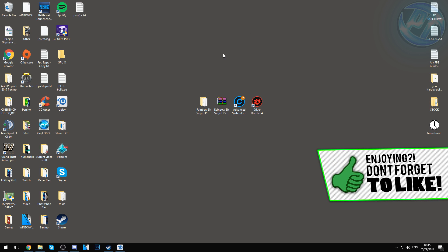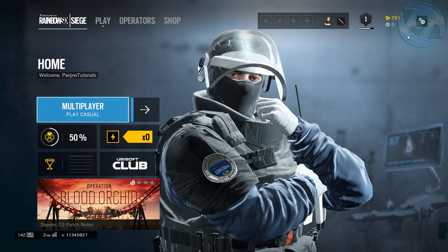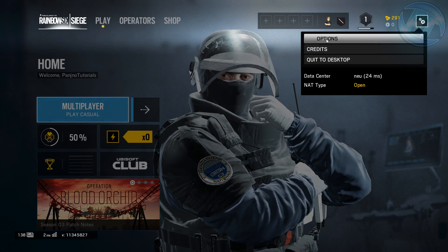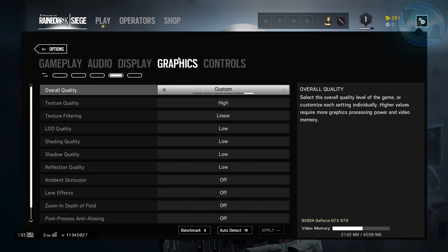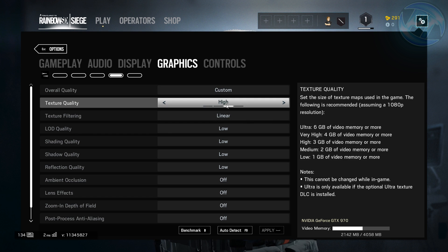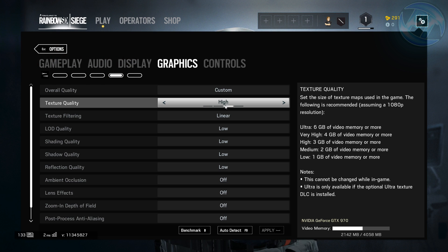Once you've got the file downloaded, go into Uplay or Steam and boot the game, because we're going to change in-game settings first. Once you're in-game, go to the top right, go to the options screen, and then go into graphics options. Set overall quality to Custom. For texture quality, this depends on your system — I'm on a medium to high-end system so I'll go with High. For the best FPS possible, set it to Low, Medium, or High. I do not recommend Very High.